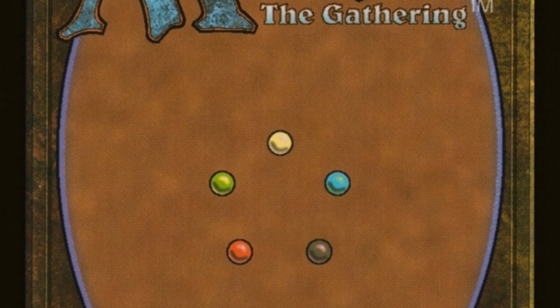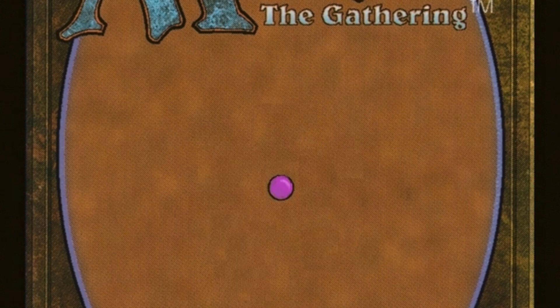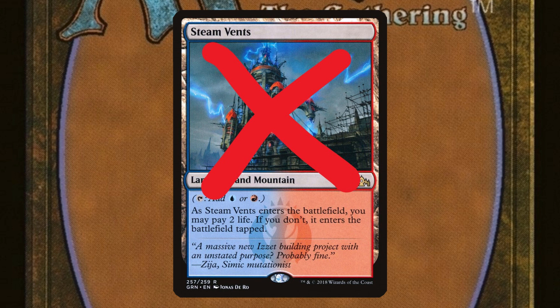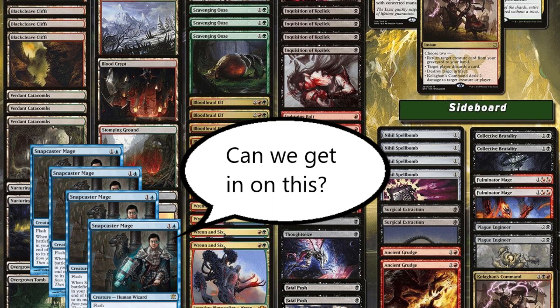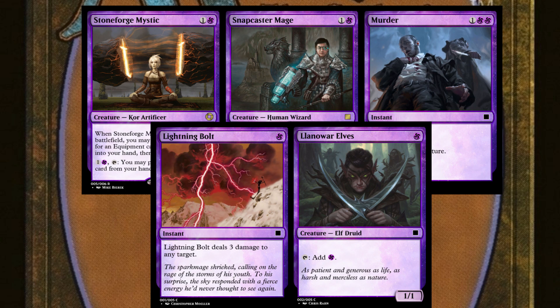Imagine that Magic had only one color. Because there is only one color, there are no lands that tap for multiple colors of mana, and there's only one basic land, which would make up the majority of your mana base. Because of this, you can play any card in any deck. No matter what your strategy, you can include all the best cards in the game.